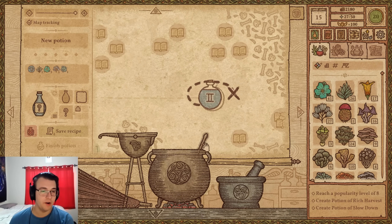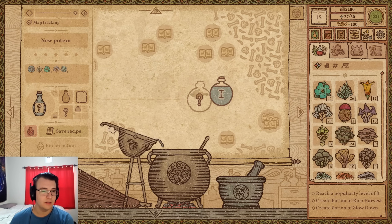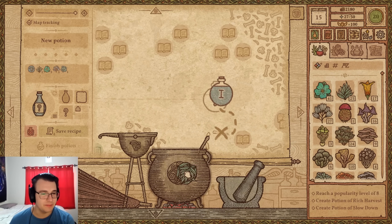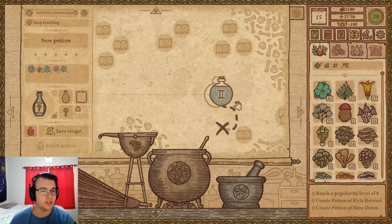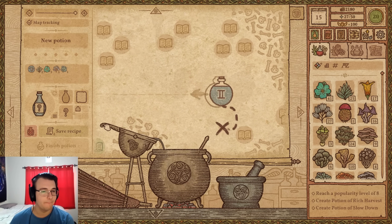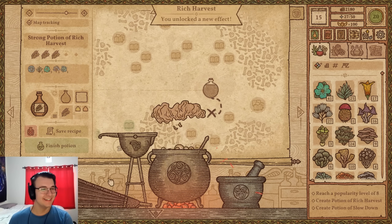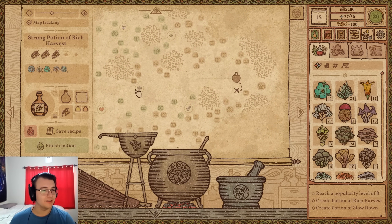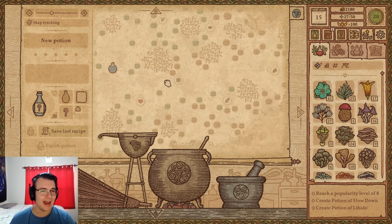Rather than settle for tier two, Tyler decides to go all the way around to salvage the potion. He navigates south using terraria-style movement, notes the recipe is brutally bad, and inches his way in. Success — but unexpectedly lands on rich harvest instead of slowdown. Rich harvest is apparently near fast growth on the map, not near the slowdown potion. He won't save this recipe.